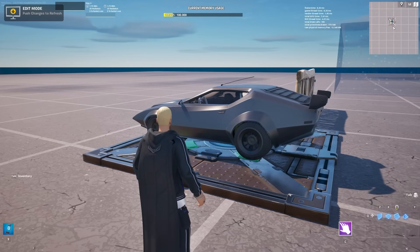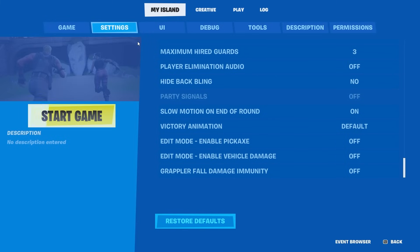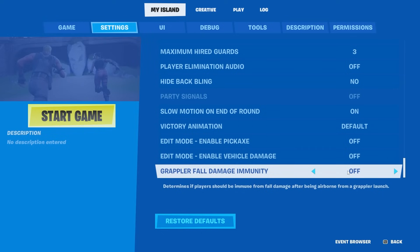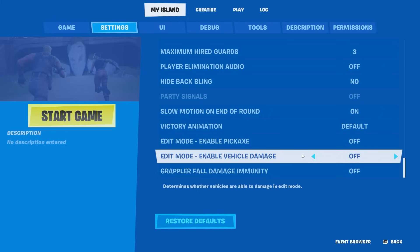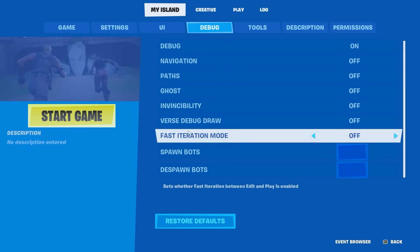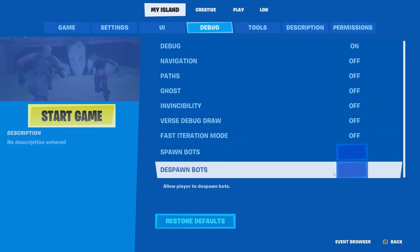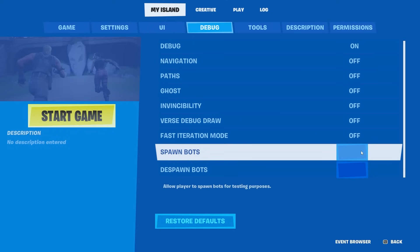Looking into the island settings, there are a few new things. First is grappler fall damage immunity — you can now turn fall damage protection from the grappler on or off. The same setting also applies to vines and grinding rails. Last but not least, there is a new option in debug called spawn bots, which would be really cool if it worked — but it doesn't really work right now. It's not in the patch notes so it's probably not meant to be there yet, but it's great to see it being worked on.